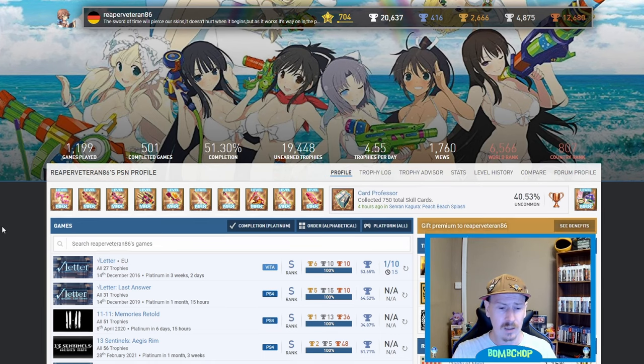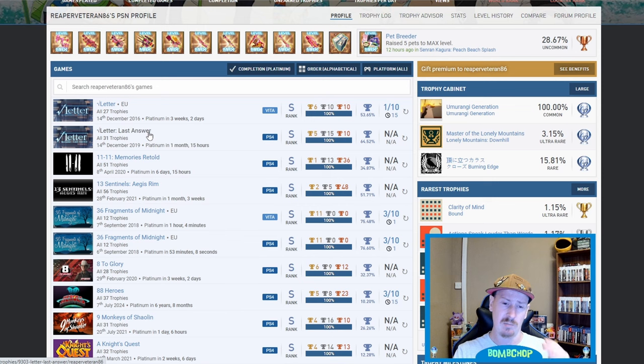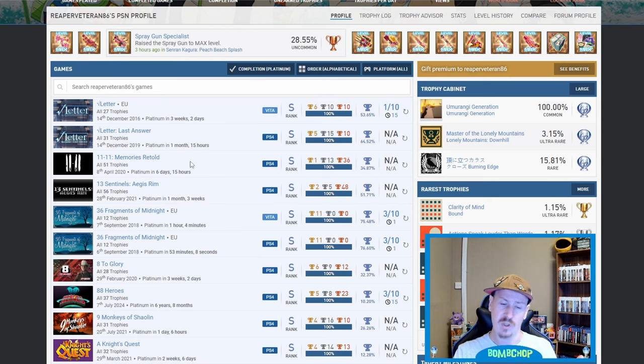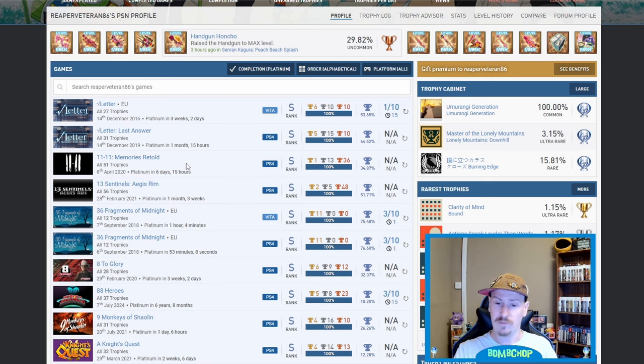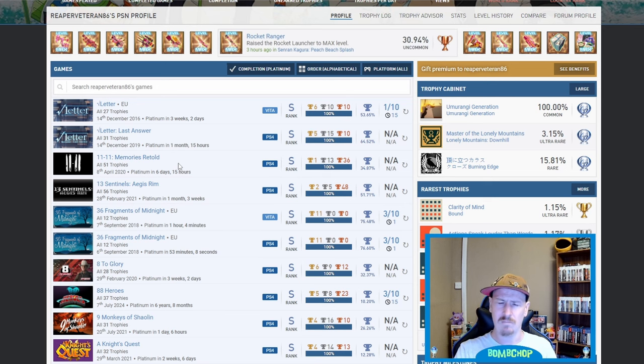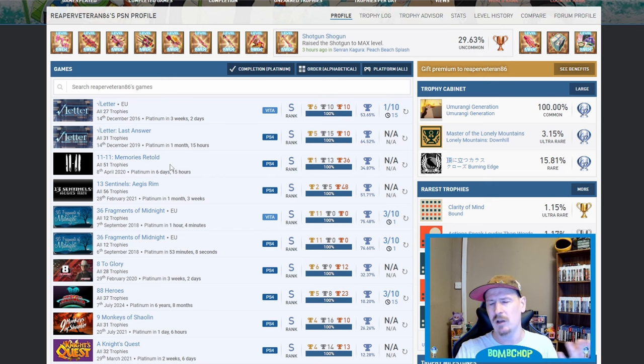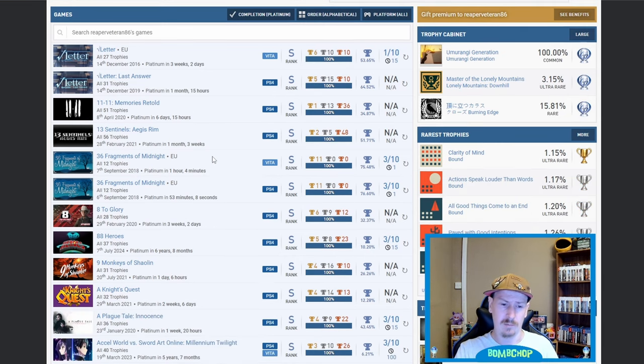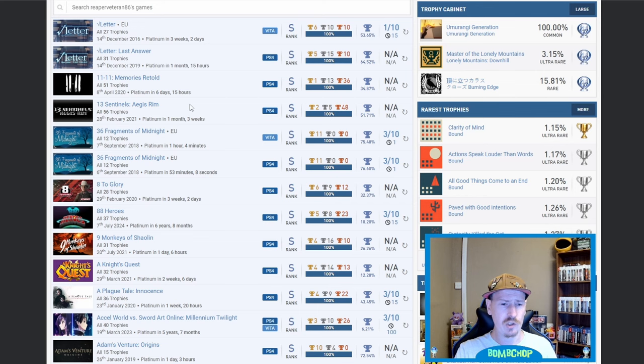Root Letter and Root Letter Last Answer — the original and the sequel. Never played them myself but I've seen them in stores. 11-11 Memories Retold — I've seen this, I've seen gameplay of it. Doesn't look like my kind of game, very grainy, you can't really see what's going on. Fair play you got that platinum. 13 Sentinels Aegis Rim — nice, brilliant platinum, one that I need to get myself. Quite a high percentage though which is quite a shock.